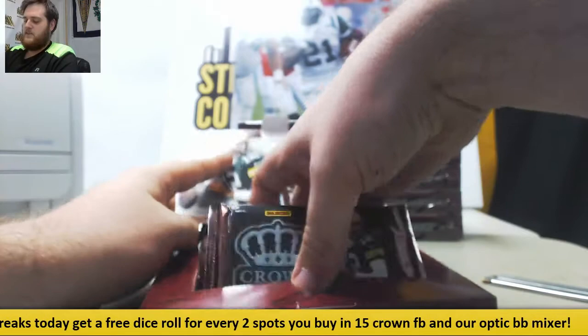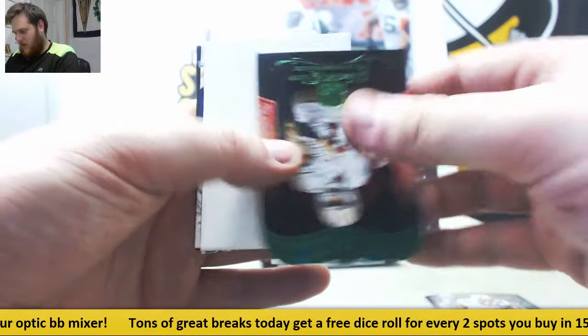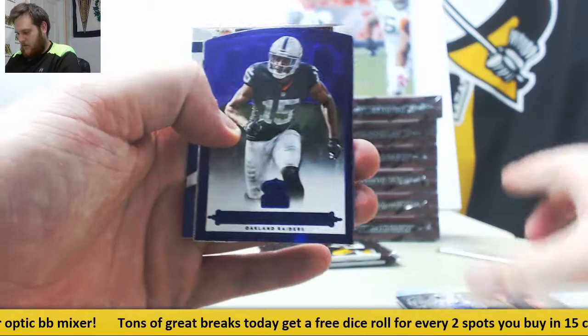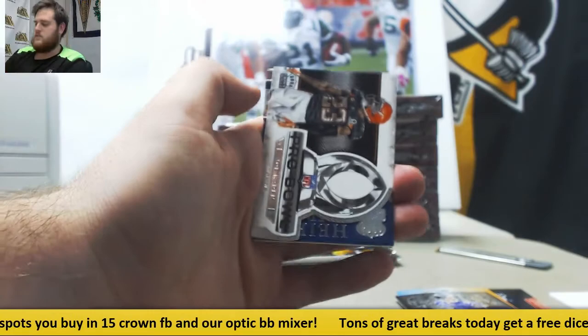Dez Bryant. Colin Kaepernick. We got Kevin White and Dijon Smith rookie auto for the Colts out of 299. Sam Bradford. Michael Crabtree 6 of 10 — having a great year even with some down quarterback play. For the Browns, Joe Hayden. And a jersey swatch for the Chargers — Heirs to the Throne — Melvin Gordon, 107 out of 499. And Deron Carter.